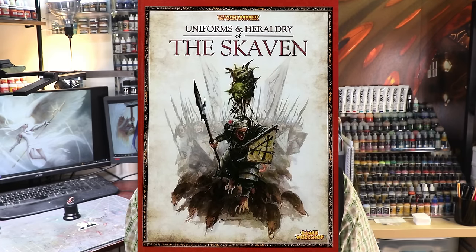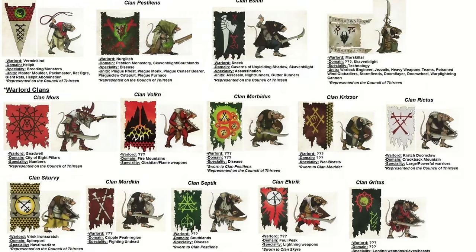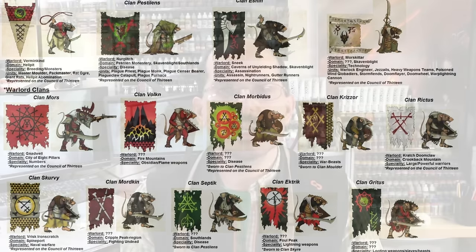Step one is the research phase. When we're researching new color schemes for an army we look at the historical documents — what I mean by that is you go on the internet and search up Skaven color schemes. One of the cool things about Skaven is that a long time ago in the mid-2000s they published a book of Skaven heraldry. As a result there are all sorts of awesome clan color schemes, and I dug through all of these to see what looked cool.